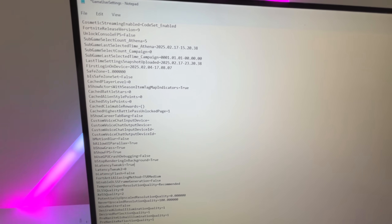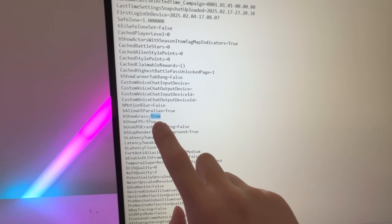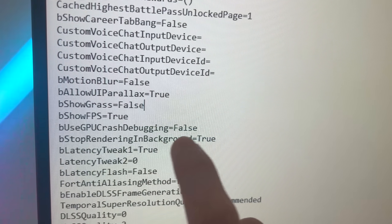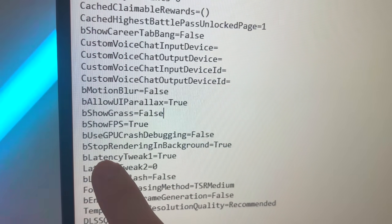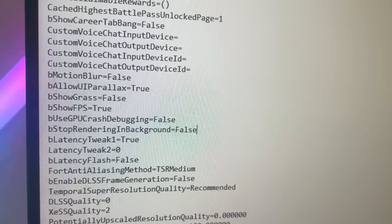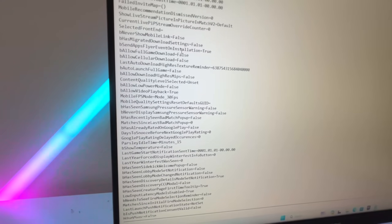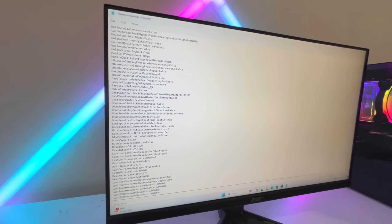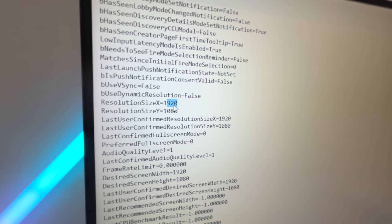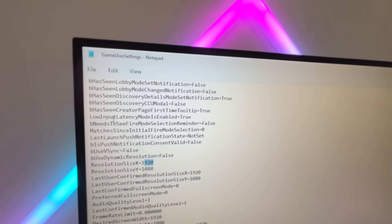Taking a look at our game user settings — first thing you want to find is BShowGrass. You do not want the highest detail for grass, so make sure to change true to false. Another one is GPU crash debugging — make sure to have this on false as well. Right under that, BStopRenderingInBackground — make sure to have that on false, since if you tab out you'll have problems with Fortnite. Right under that, BLatency — make sure to have it on false. And then LatencyTweet2, make sure to have it on one. If you want to use a stretch resolution, you could — right now I'm on native res, but if you want a higher FPS boost, try something like 1720x1080 or 1600x1080. Once you have the game user settings updated, make sure to click save.